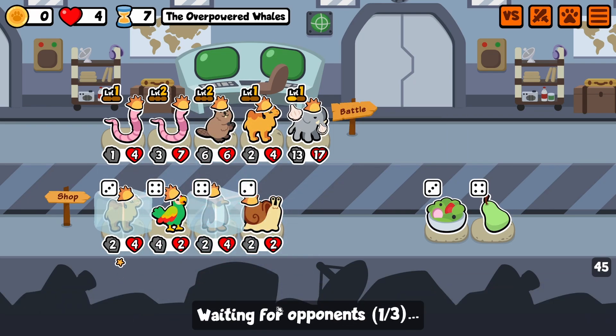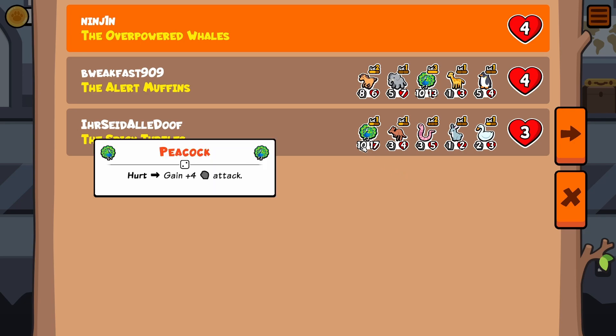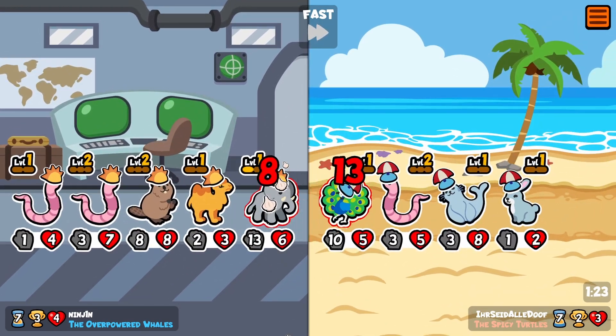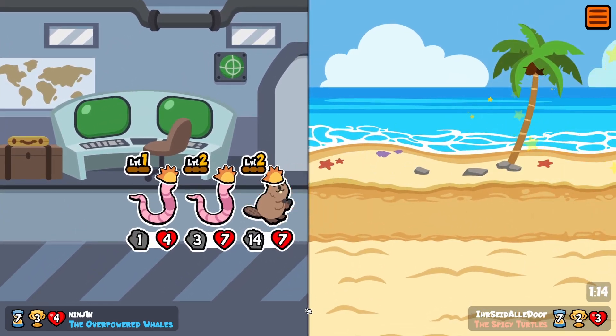I think we're just gonna go for elephant buffs and end the turn. I still want a blowfish right now. Let's see — they're going for elephant as well, and this one is going for a big turkey build, which is fine as long as I beat it in two turns. Okay, nice — we got rid of the big turkey pick, very nice.